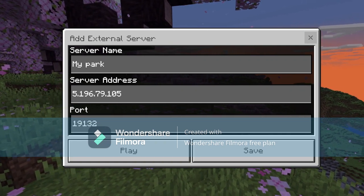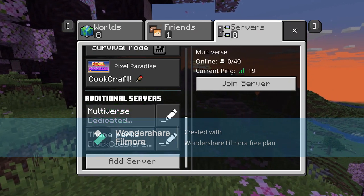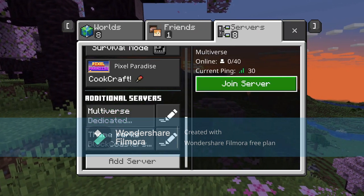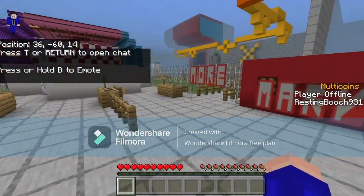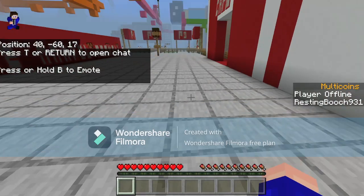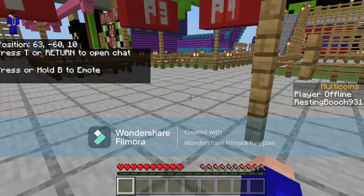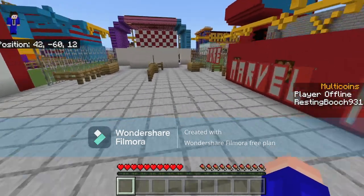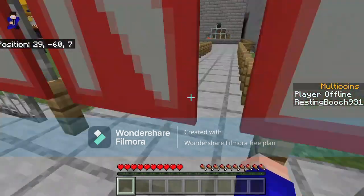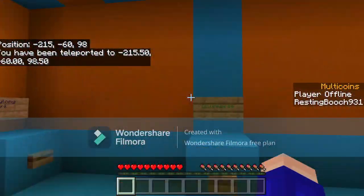We already have ours here, so if we join the Multiverse server — as you can see we've already come in. You'll spawn as you did when you were downloading the map. We're currently in Marvel, so if I just exit the park real quick you will see that from the hub we can go to all of the parks.